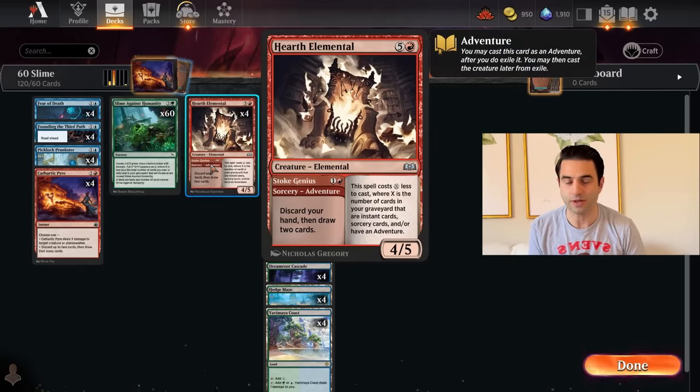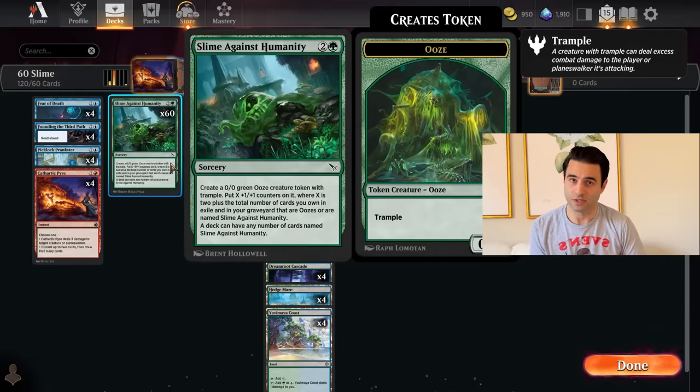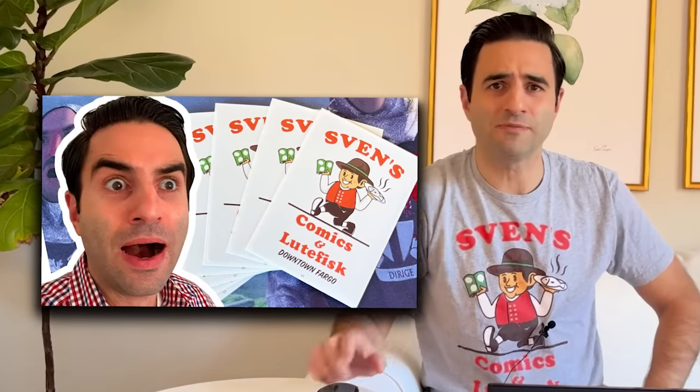Thardy Pyre is just a removal spell, but it also has a looting ability. And Hearth Elemental — sometimes you can cast this as a 4/5 for very cheap. But the real star of the show is Slime Against Humanity. By the way, this video is brought to you by Sven's Comics and Ludicrous, your one-stop shop for all your gaming and fermented fish needs in downtown Fargo.